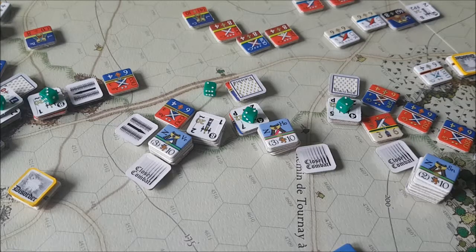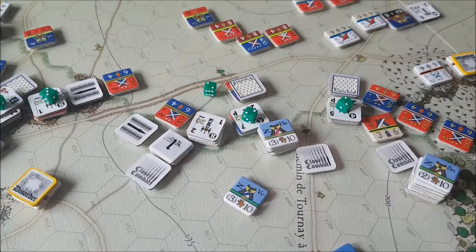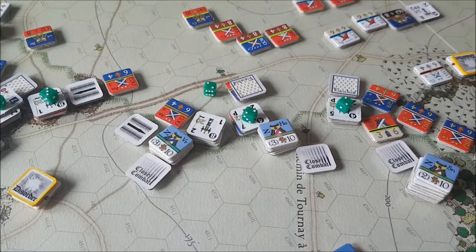I'll take the step losses later. Disorder check — they pass, 74. Then morale — that's a special result. If the unit is stacked with a leader we roll with a minus 15, which is actually good for them; otherwise they'd have a plus 20. So now they're down to 23, and they pass the morale check as well. They took 4 strength point losses but pass both checks.